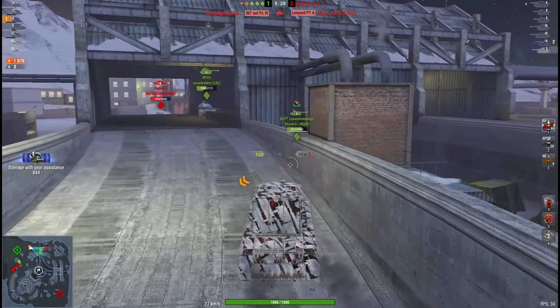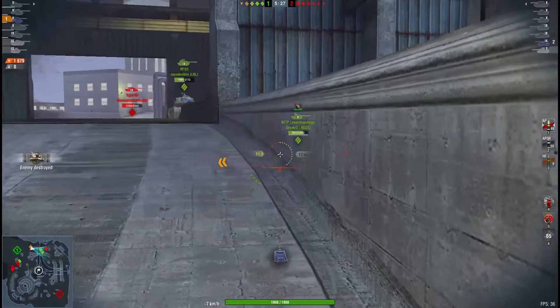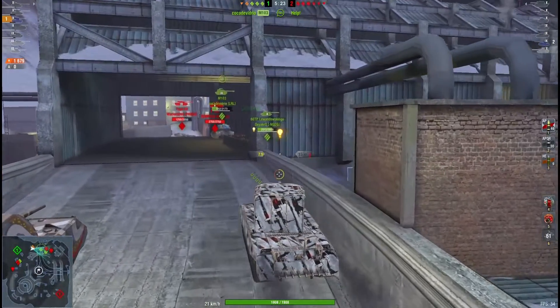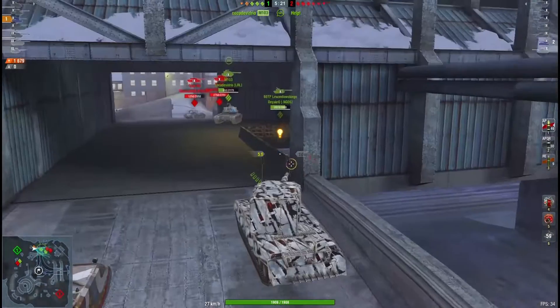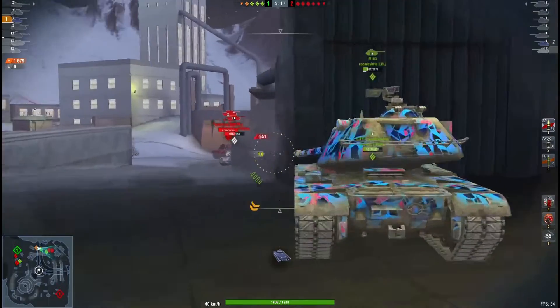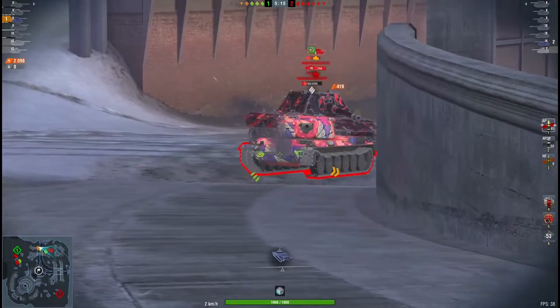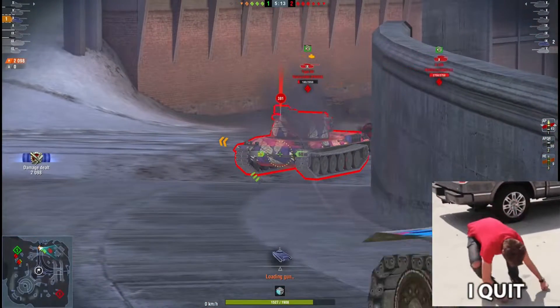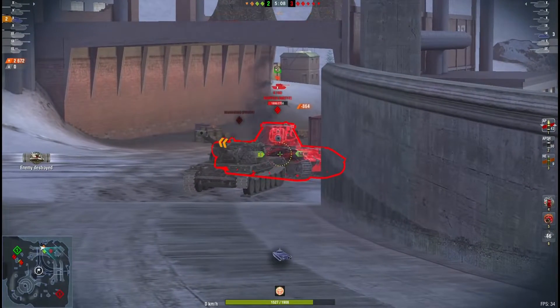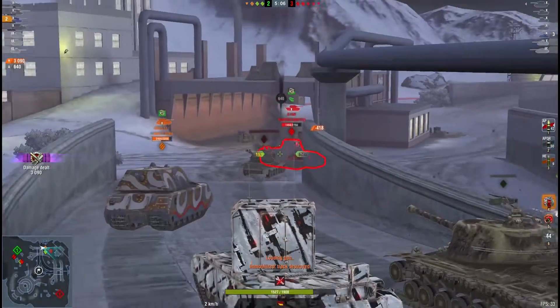That's how teamwork works. Imagine having your whole team work like this — not just a two-man toon but a full team. You can just run over players. I had a game earlier where that's exactly what happened. The whole team worked together, I called out a couple of shots, and the enemy team had zero kills at tier 10 because they didn't work together.